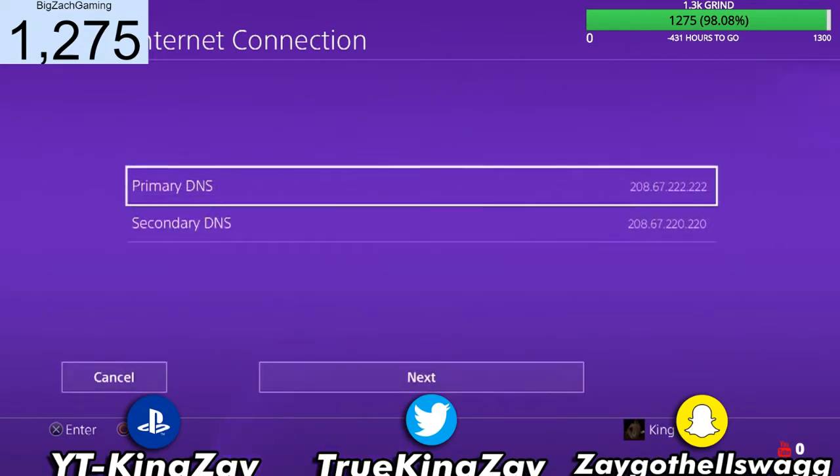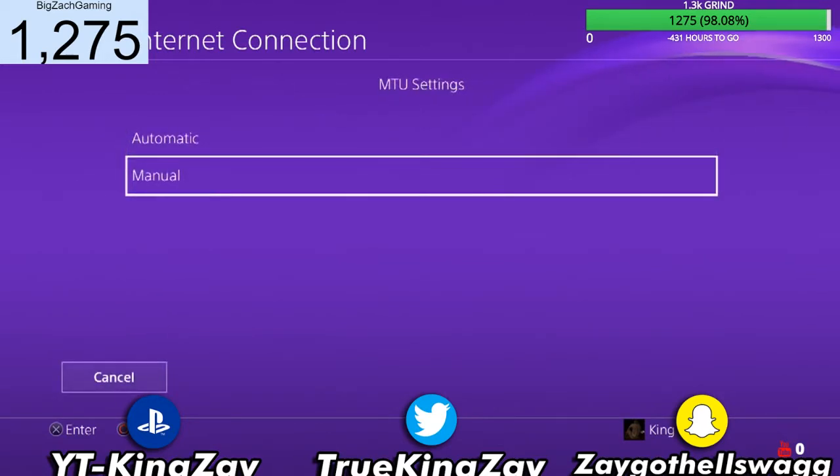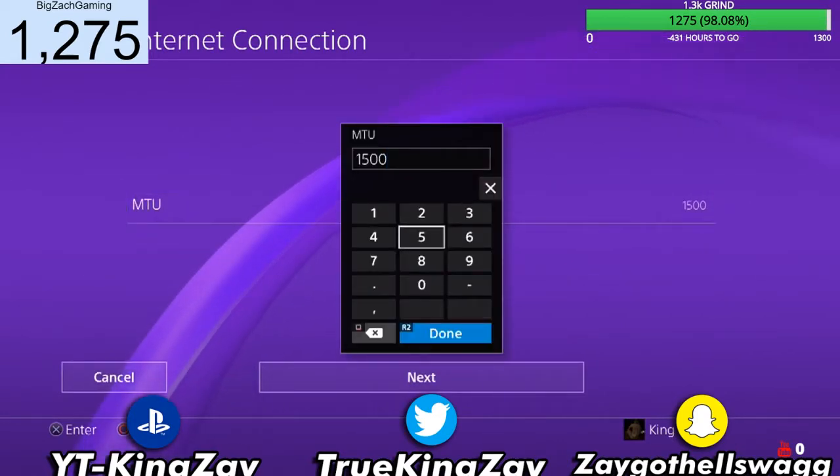This was manual for me because I was doing something else, but you guys want to put automatic. And then when you get to your MTU settings — whatever it's called — you guys want to go to manual, and it should be on 1500. You guys want to drop that to 800.